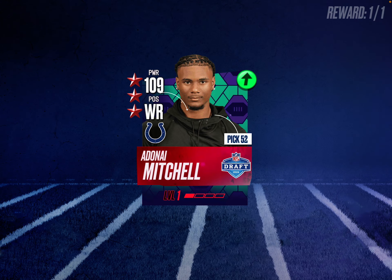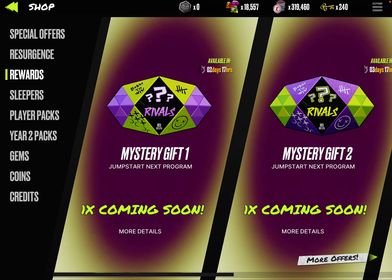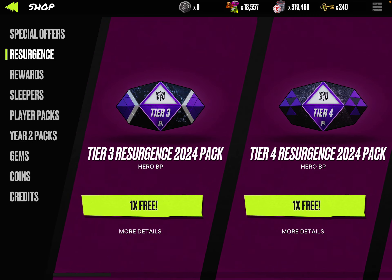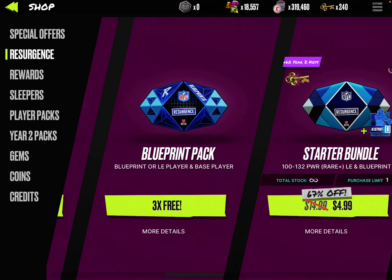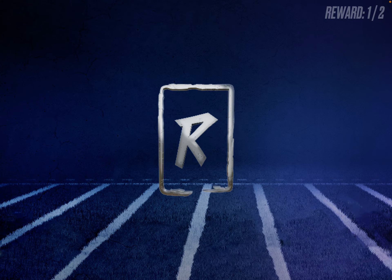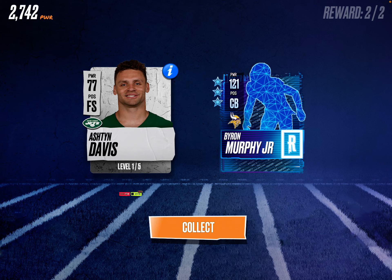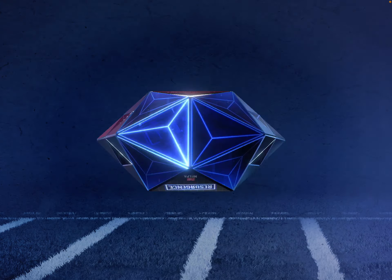Mystery packs — we do not have resurgence. I got Tier 3, Tier 4, Tier 4. Let's do the base players first — I got a limited edition, I got three blueprints. I have nine. Let's open the blueprint pack first to see if maybe we get somebody useful. So I got Ashton Davis and Byron Murphy, who is a cornerback and is epic. That was the first blueprint pack.